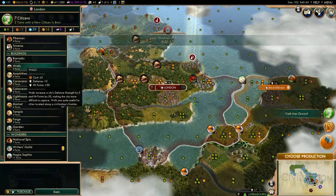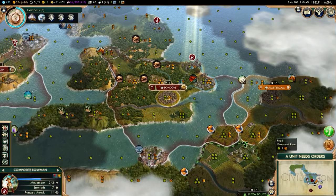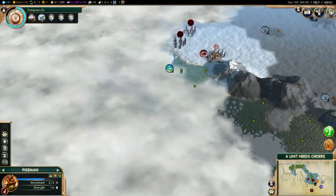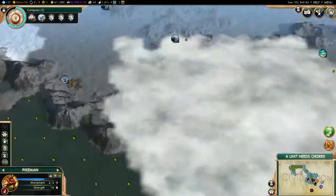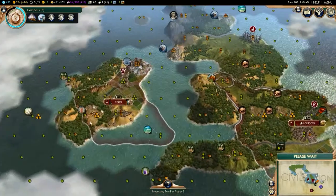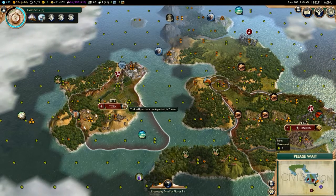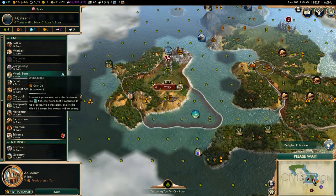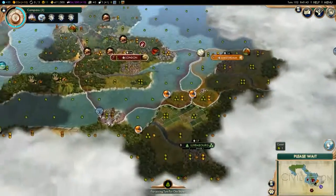London is ready to build something — we'll go with the market now. If I can get it — I need to destroy him first, I can't just let him sit there. York is gonna finish its aqueduct in seven turns. What should I build after that? I should build a work boat, or maybe a cargo ship. I should start building cargo ships and trade with the Netherlands and the other countries that I know.